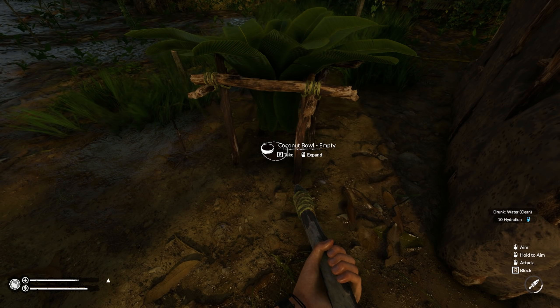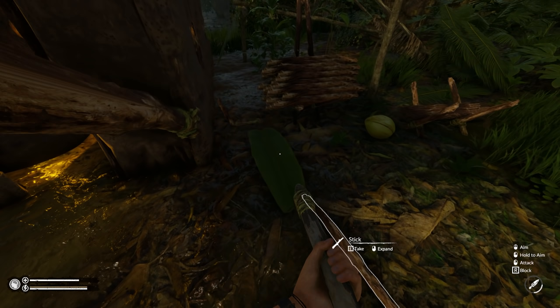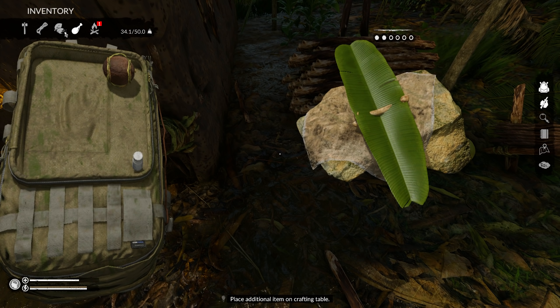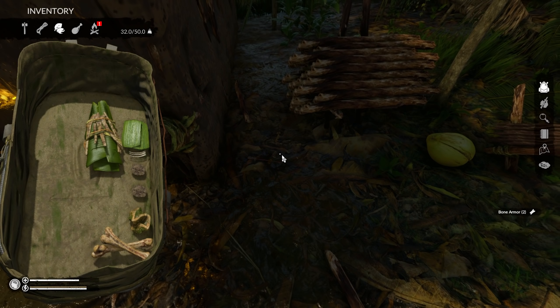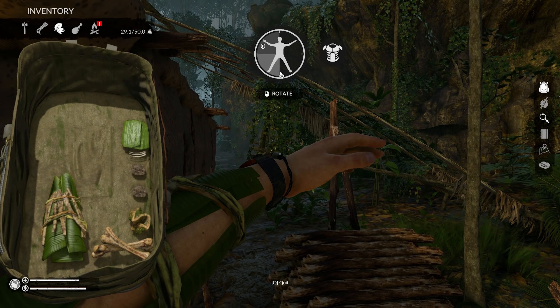There's so much to do when you're by yourself - there ain't nobody coming to help you. I gotta wash this blood off too. There we go, we're gonna cook piggy meat. Three pieces. The capybaras give us maybe two pieces and the piggy gave us three.